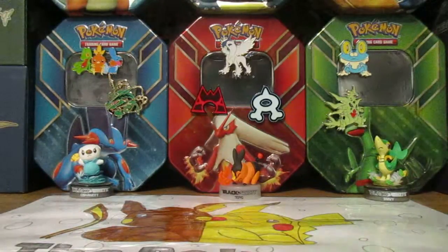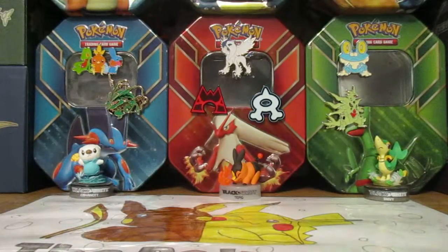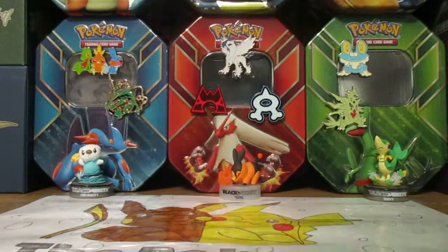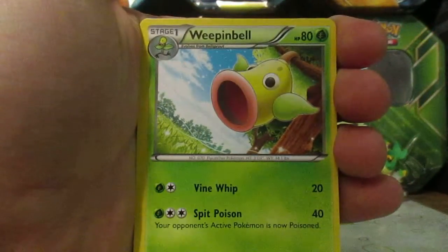We'll start off with Halucha and Tyrantrum, then Halucha. First card here of the Furious Fist pack, we got Weepinbell.